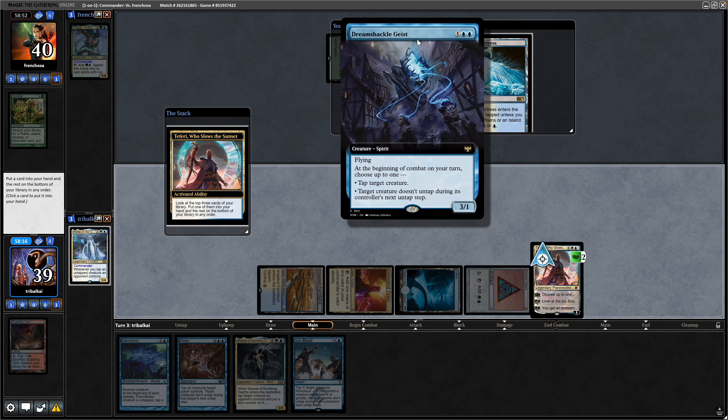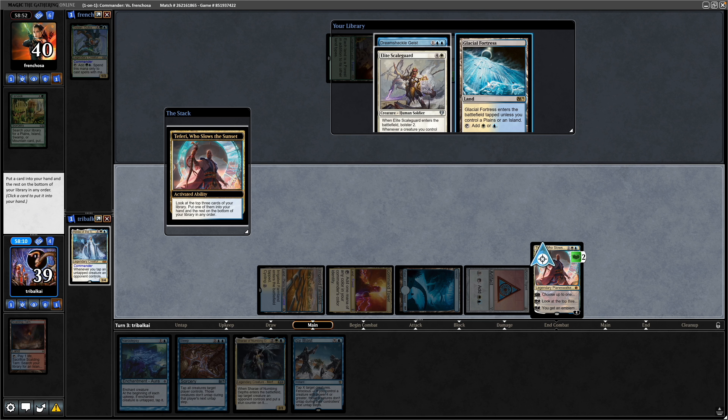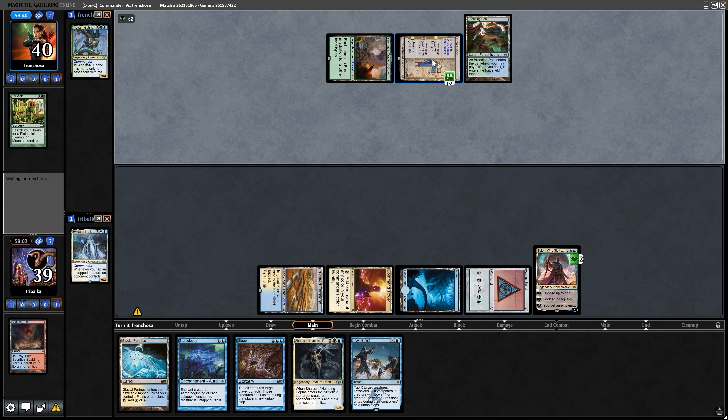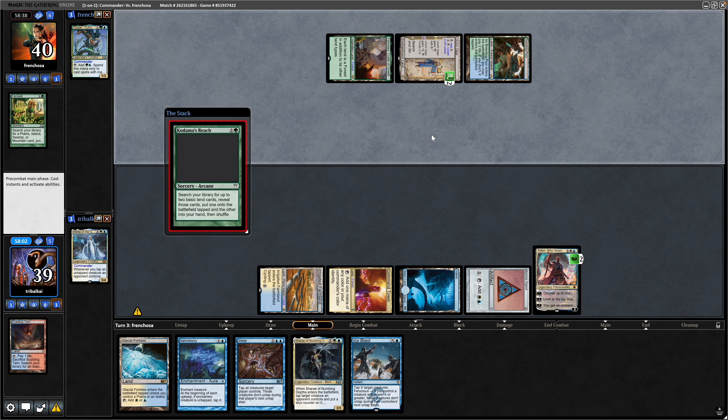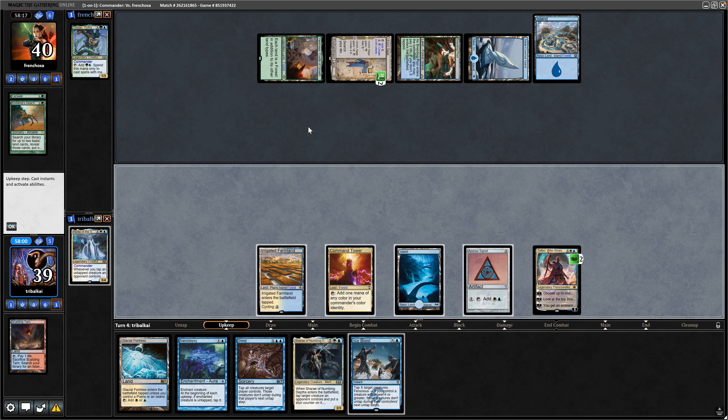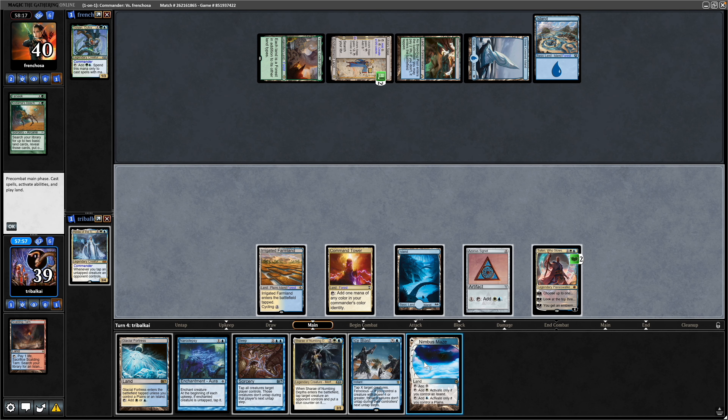That is a Dream Shackle Geist, but I think the land is going to be more useful to us here. We've got tap stuff available to us. The Azorius Saga can make a construct here, but I wouldn't have thought our opponent would go for that. It is a Kodama's Reach instead. Our opponent dropping the land in tapped and playing the land he tutored up straight away, and we draw into another land in the Nimbus Maze.